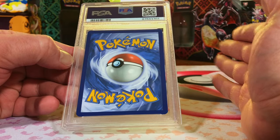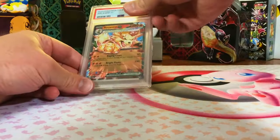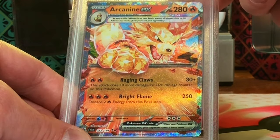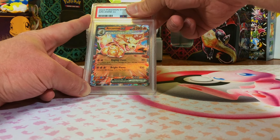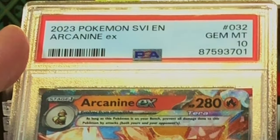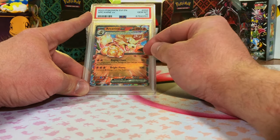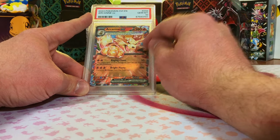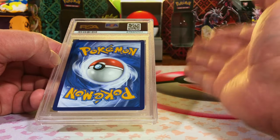Same amount of 10s versus lower grades — it's remaining neck and neck. Arcanine EX from Scarlet and Violet base set. I love this Arcanine artwork. This has got to be a 10. Boom — Gem Mint 10! My guy Arcanine. Love this Pokémon, love this card. And now the Gem Mint 10 pile is in the lead!